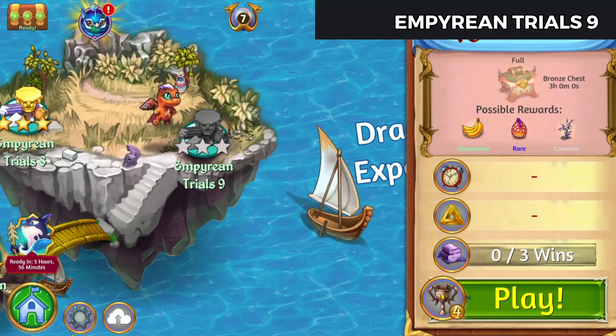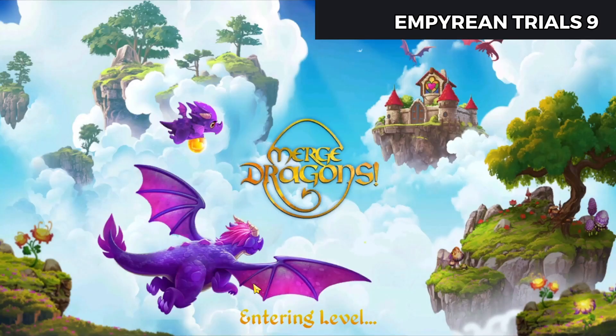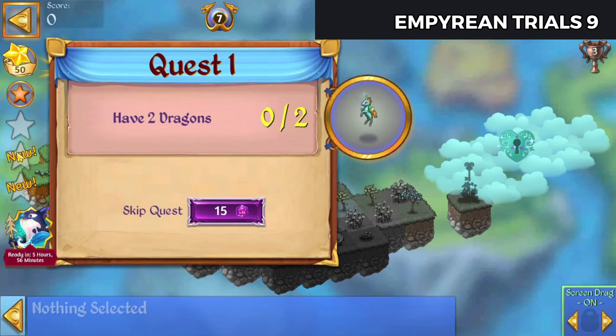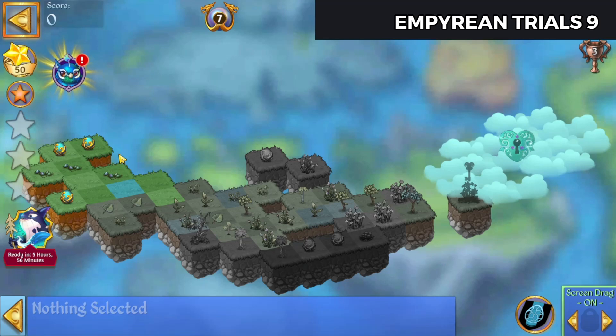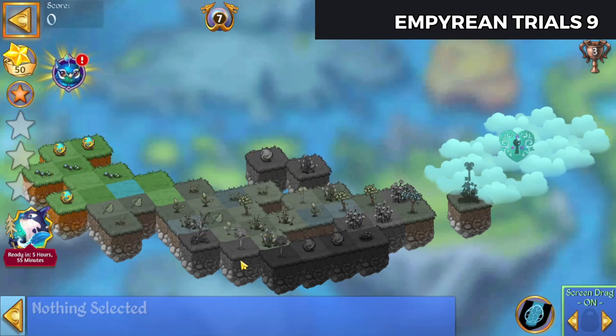Hello, Zuckira here, playing Merge Dragons Imperium Trials 9. Let's check this one out. Alright, so here we are in the level. We need to have two dragons, two blossoming prism flowers, and heal all the land. To complete this level, we need a giant golden apple. Okay, that's different.